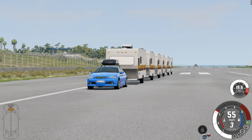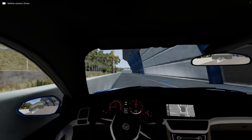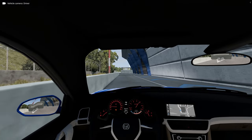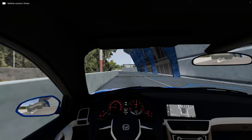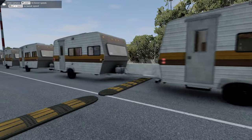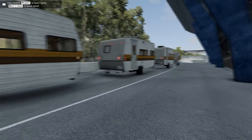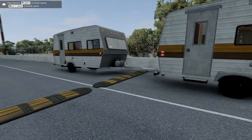We're getting some tank slappers — this is not good. There are some speed bumps here. How are we going to get over these? Are they going to be fine? Yep, car's over. Caravans are a bit bumpy. Just make sure we're not going to hit that wall. Bit bumpy, but we're over. Nice.